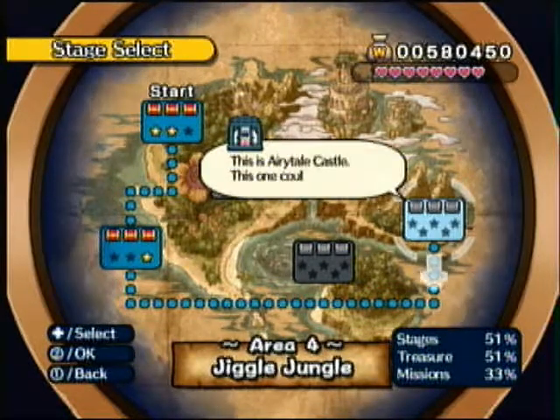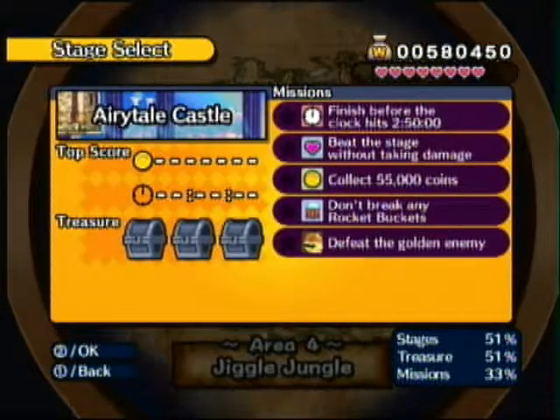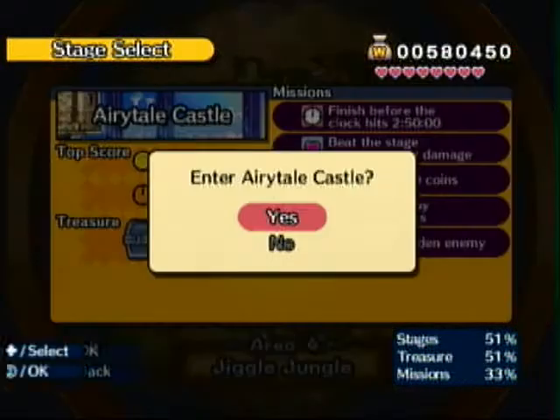So now let's go on to Aerytale Castle. Here are our missions: we have to finish before the clock hits 2 minutes 50, beat the stage without taking damage, collect 55,000 coins, defeat the golden enemy, and don't break any rocket buckets. Those are very similar to the unit buckets we saw several episodes ago back in World 1. And this is one of my favorite levels in the whole game — you'll see why.